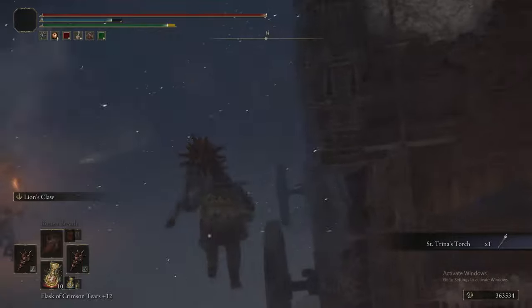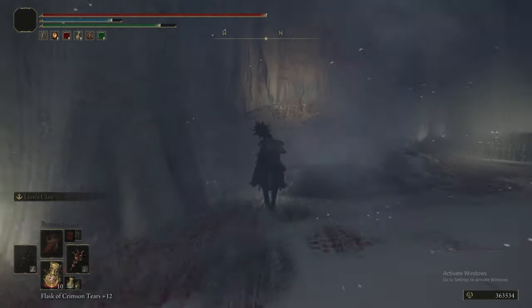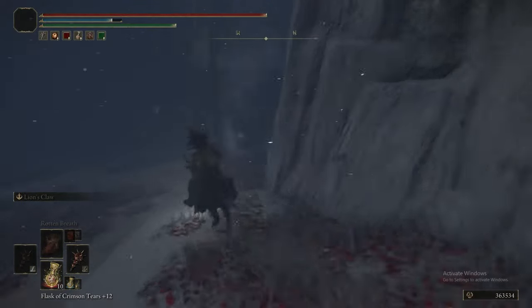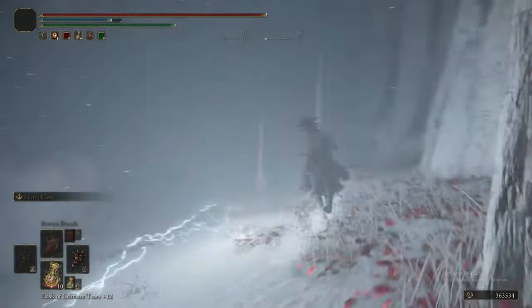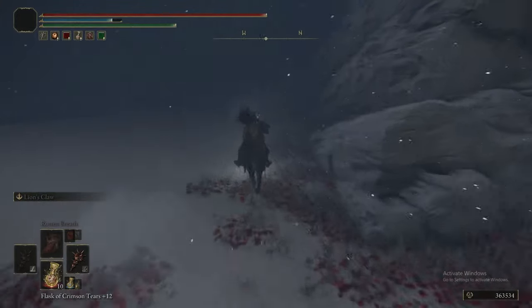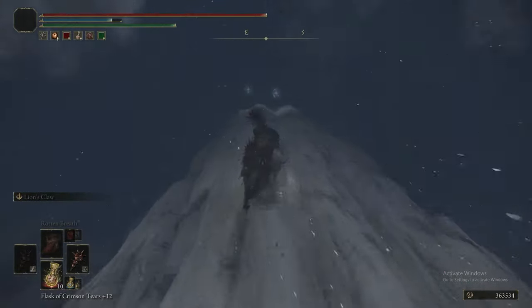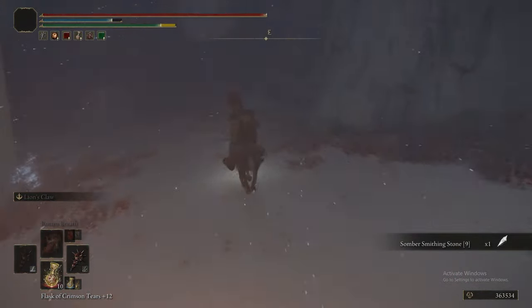We get Irina's Torch from the carriage — actually a pretty good item. Heading around the back of the glowing tree, there's a Somber Smithing Stone 9 on a rock pile or fallen tree. Now we can head back to the Catacombs.